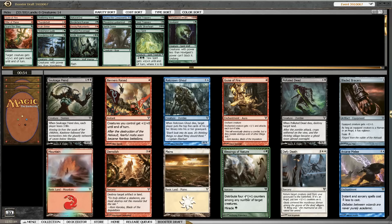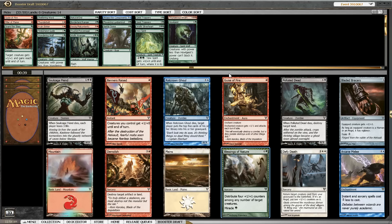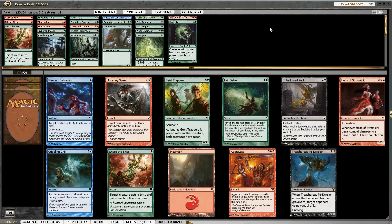Blessings of Nature should be a good card — we already have a Geist of the Moors and a Pillar of Flame, so I don't think we need this. Blessings of Nature is very good with Wandering Wolf, the Avenger, and different other cards in our deck — Holgeist for example. So despite the fact that we didn't pick up the Exterminator, Blessings of Nature is still a nice card to have.